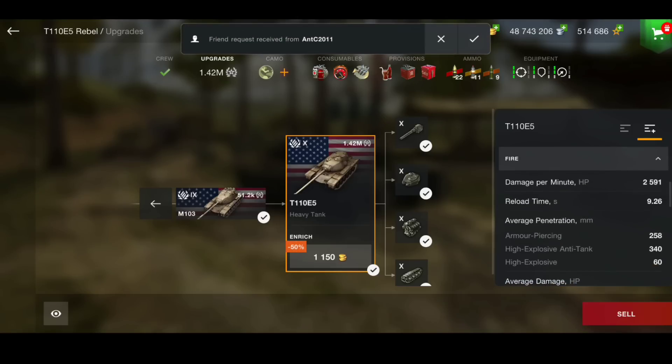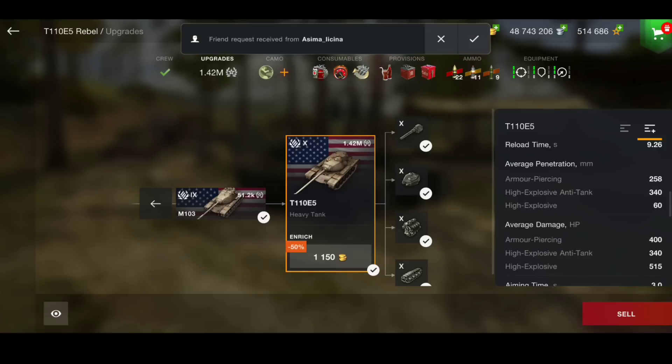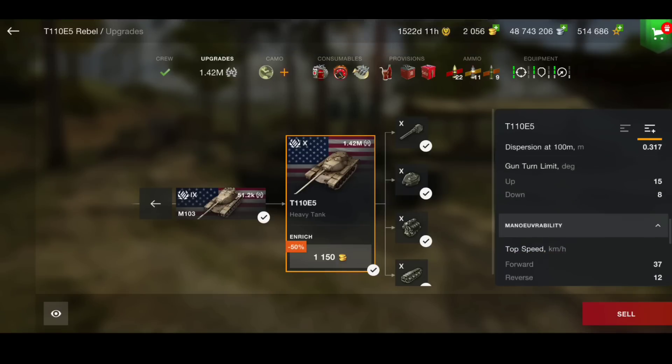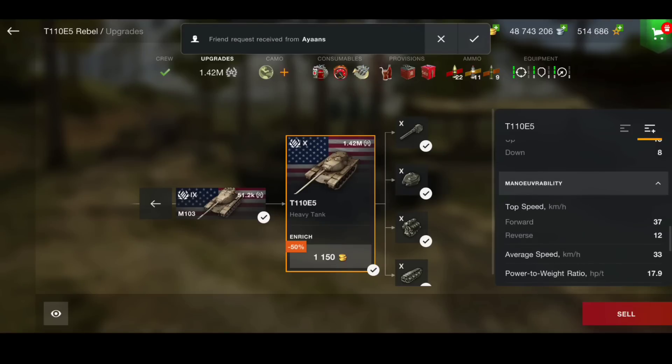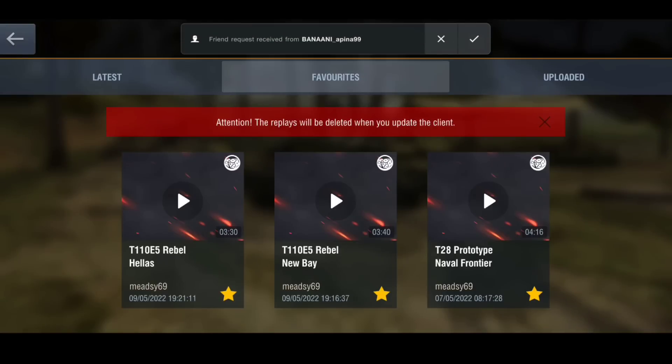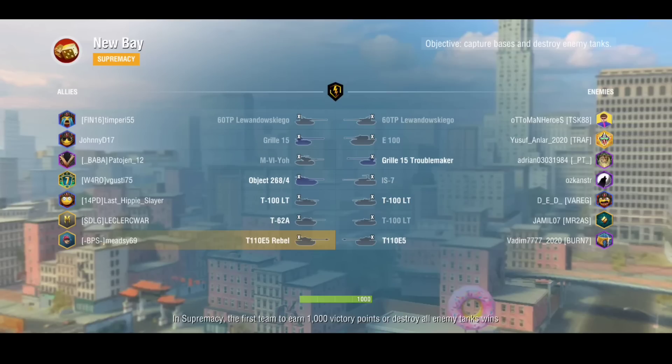The penetration is 258 on your AP, 340 on your HEAT, and 60 on your HE. You could run calibrated shells to raise the penetration higher, but the HEAT penetration is fine as it is — keep the rammer to maintain higher DPM. It's a 400 alpha gun, 340 HEAT and 515 HE, with a three-second aim time, 0.317 dispersion, 8 degrees of gun depression, and a top speed of 37 km/h. It does have a speed boost to make it go a bit quicker for a short period.